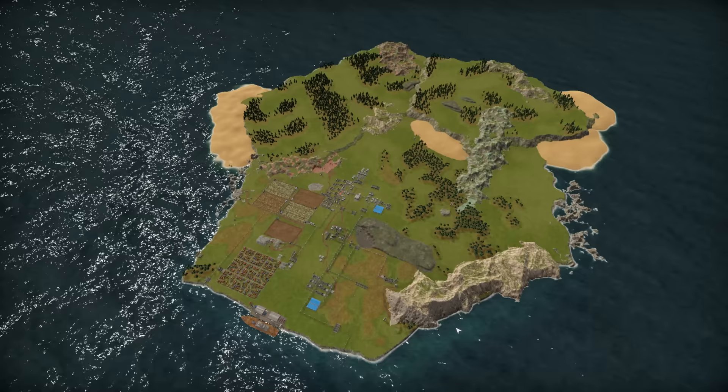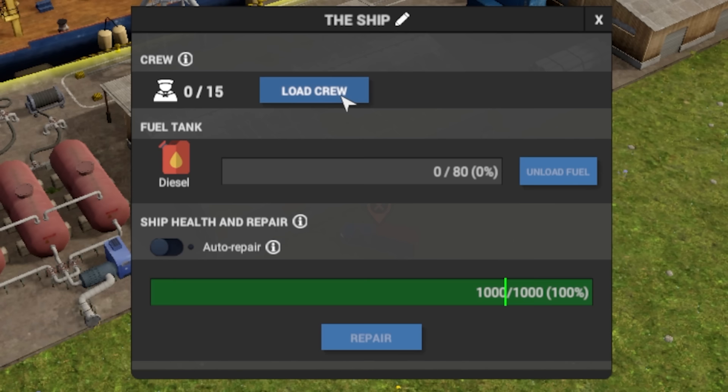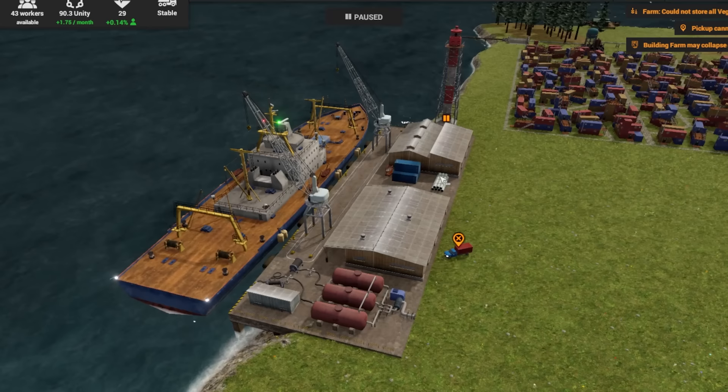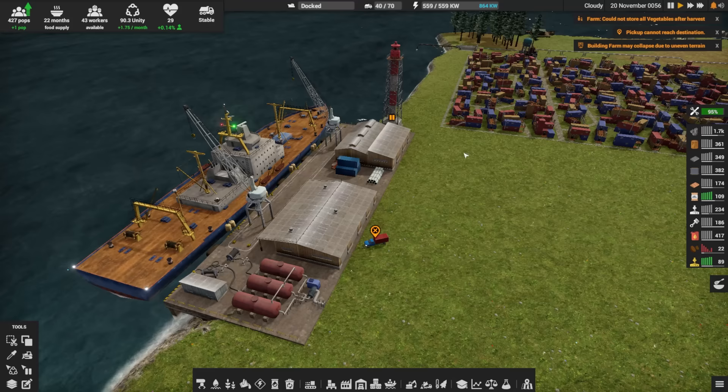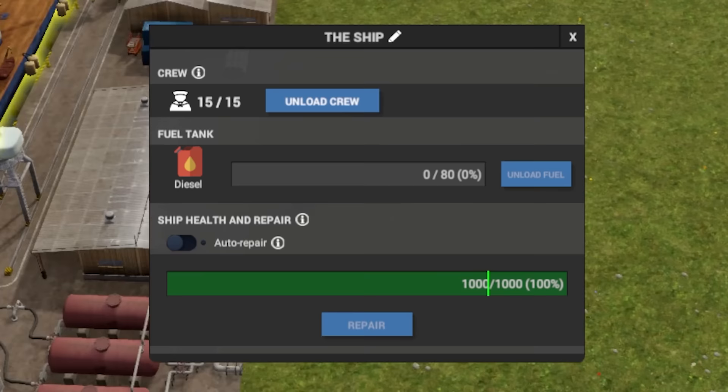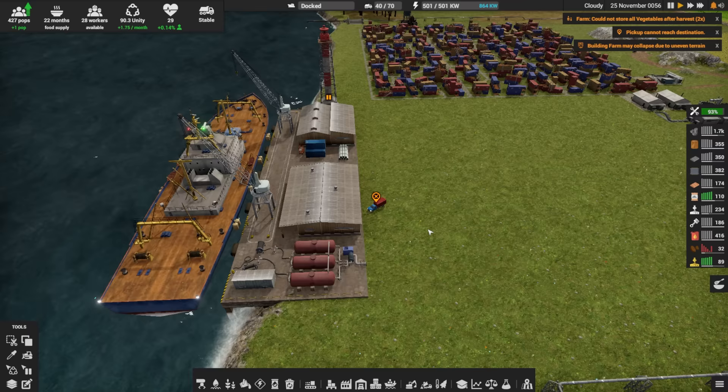Getting started, we need to do stuff with the ship — I've kind of been ignoring it, but it is useful. We can load a crew, send it on an adventure, and get new stuff and things. So let's load a crew up. We have 28 workers available, and it's filled up on fuel. Now we should be able to send it on its merry way.